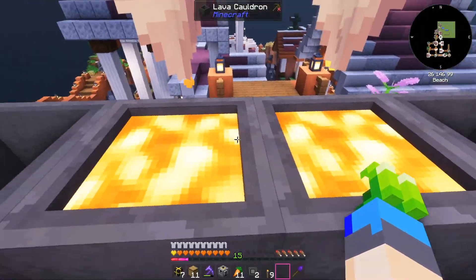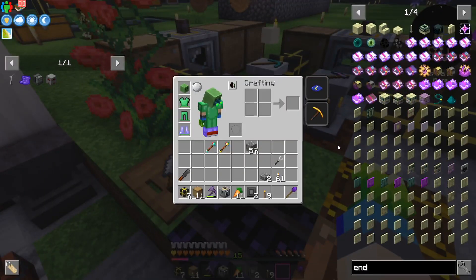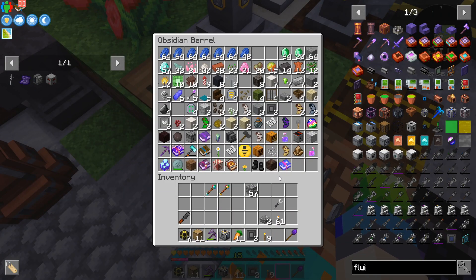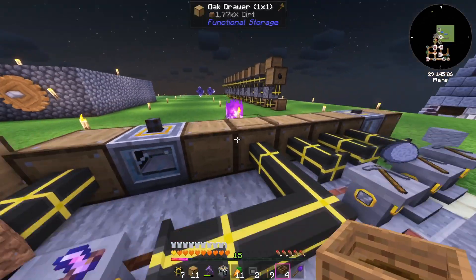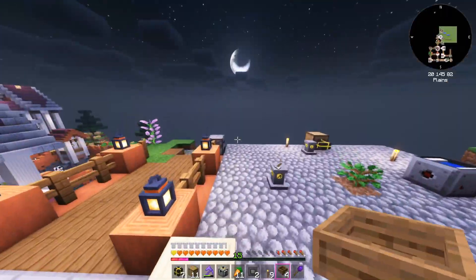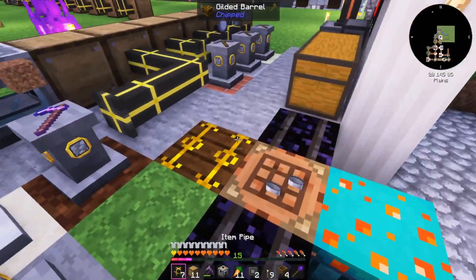That should fill up at a decent pace now. I'll just make a bunch of fluid hoppers and go from there. The recipe is really cheap — just some wooden hoppers and some bricks, which requires clay to be smelted. Let's throw the clay in there. While we wait on that, let's make our other pedestal, which requires stone and stone slabs.